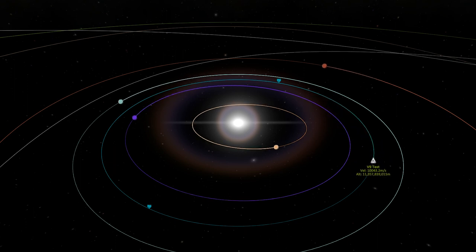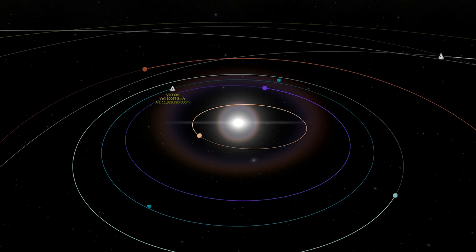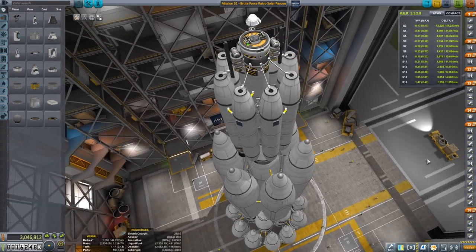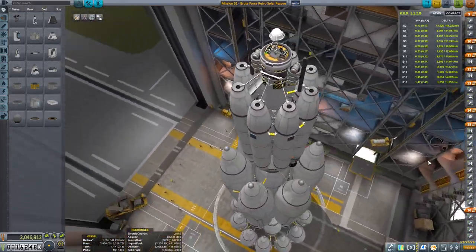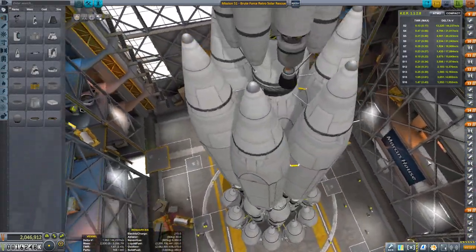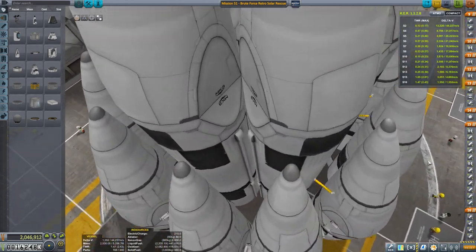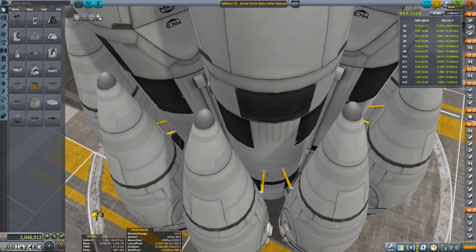Now, if you recall, the challenge is to do a retrograde solar orbit rescue, which means we need to first wipe off all of Kerbin's velocity, and then we need to flip our orbit entirely to pick up our very good Kerbal friend, Ted Frye Kerman. Last week, the mission was to do this in the most efficient way possible, which involved heading to Duel, doing all sorts of gravity assists. We actually did that with a low-tech vessel.